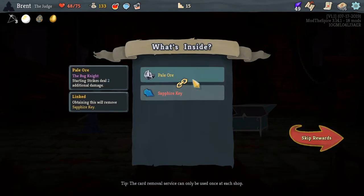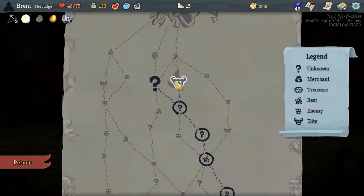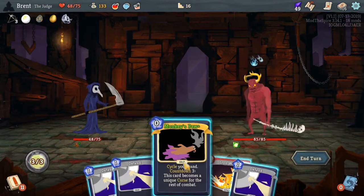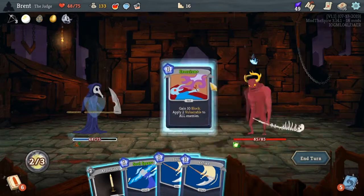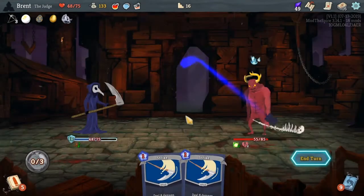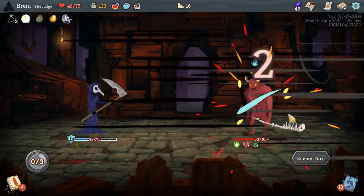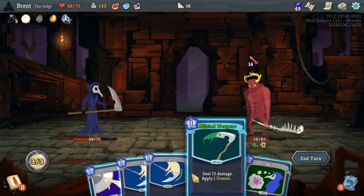From the bug knight: starting strikes deal two additional damage — just a little bit of something. Alright, so this next fight — he has regeneration, I don't like this. I would rather do this and draw a card. Get our big hitters — Ill Will too, really starting him off on the right foot. He's enraged now.